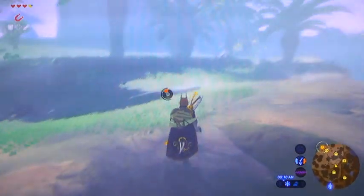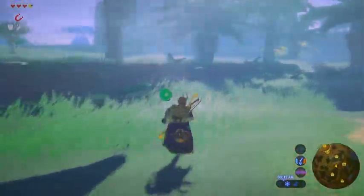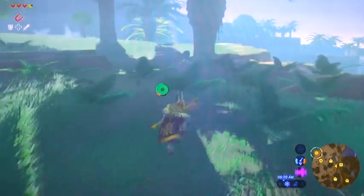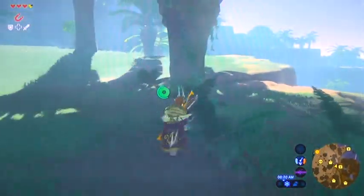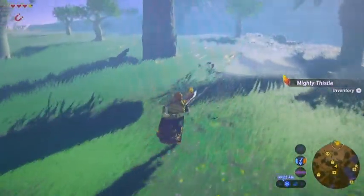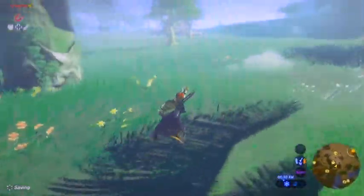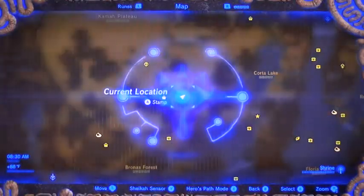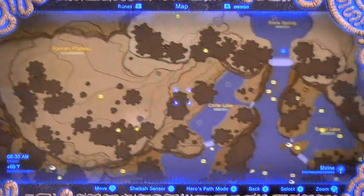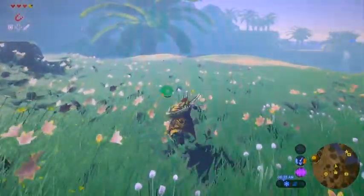Made it. Okay, so there is a Hinox here — we are going to kill it. The reason being is we're going to get knight level weaponry: a knight's broadsword, a knight's claymore, and a knight's bow, which is a pretty good bow with pretty good attack power. But we're not going to kill him just yet — we'll come back to that. Right now I'm just worried about treasure hunting; we're going to finish pilfering the lake area.